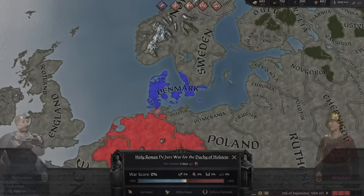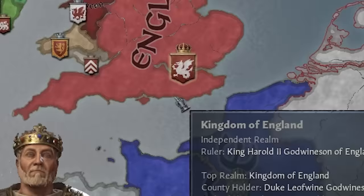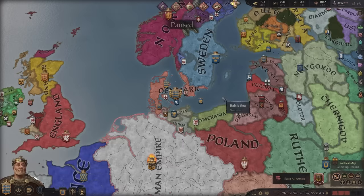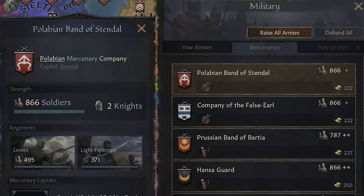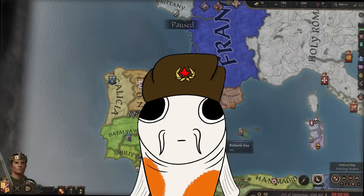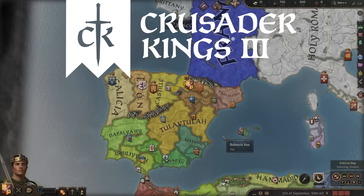In Crusader Kings 3, sometimes you find yourself in a terrible situation where someone with way more troops than you declares war, and you're stranded with a terrible army and allies that are not willing to help you. In this case, you only have one option: mercenaries, sellswords, champions of fortune, literal companies of dogs.